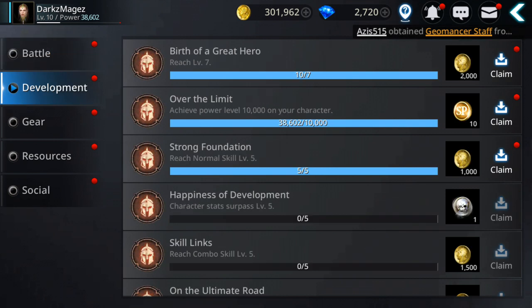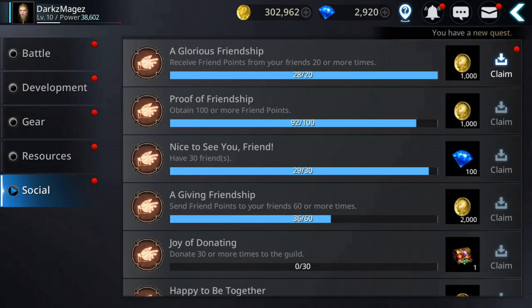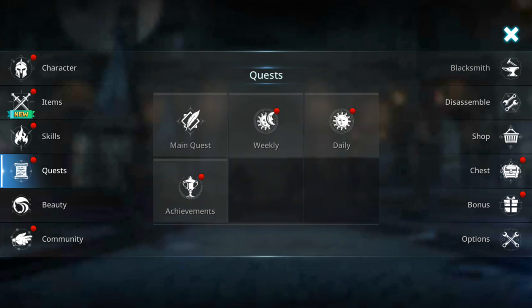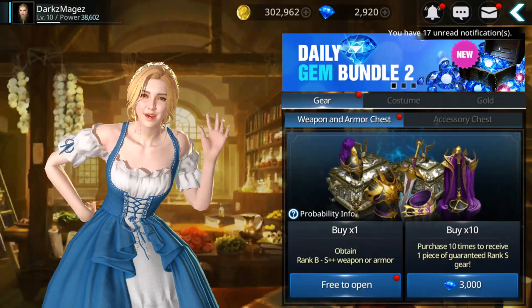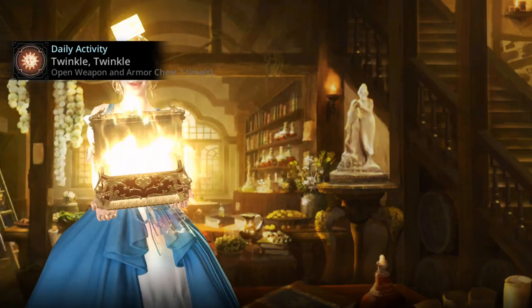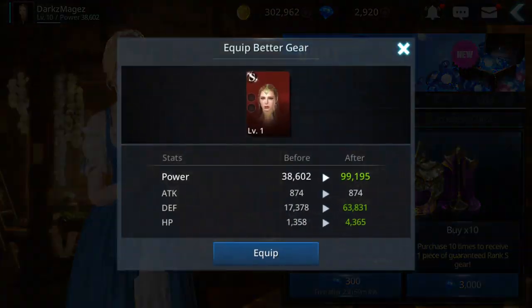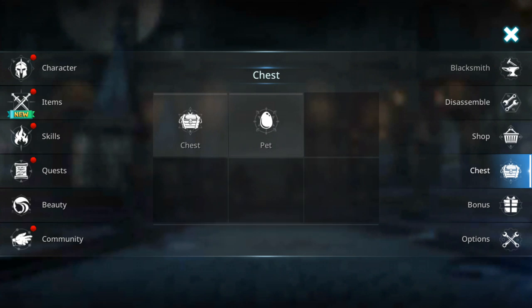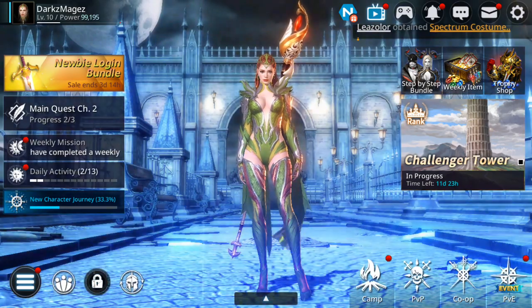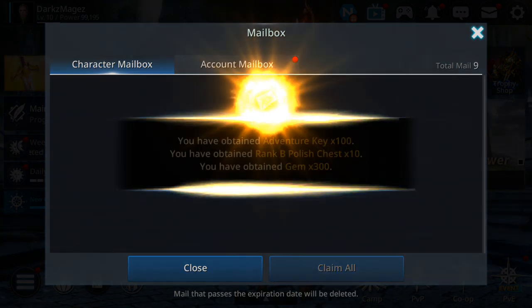Let's collect gems from achievements via the social tab. Also, open the free chests — sometimes you can get S, S plus, or even S plus plus gear. I got an S gear that boosted my power from 38,000 to 99,000, which is 60,000 power gained. Open the free chests on all characters every day — it will help you a lot.